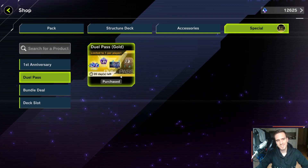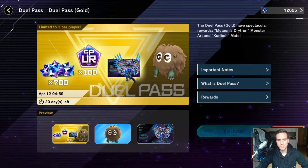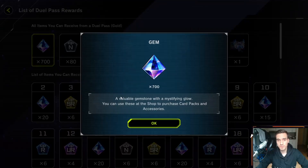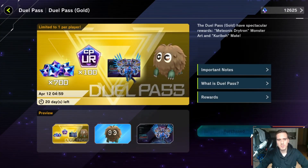The Duel Pass Gold is the best deal you can get in the shop. This upgrade costs 700 gems, which you get right back just from the Duel Pass. You also get all of the Gold rewards. In total, from the Duel Pass you get 120 ultra crafting points — because that's the important resource — and those are four free ultra rares. That's super good and a must-buy, a no-brainer.